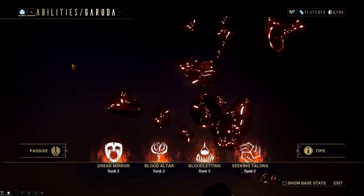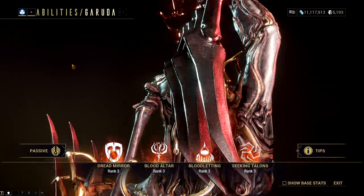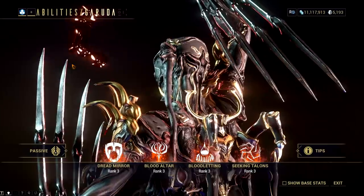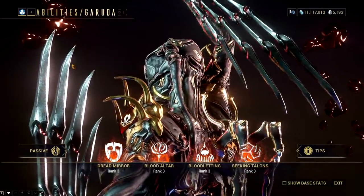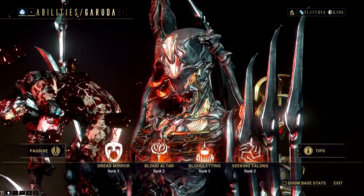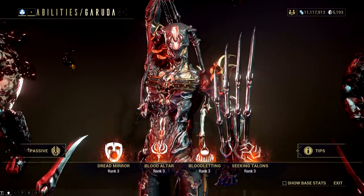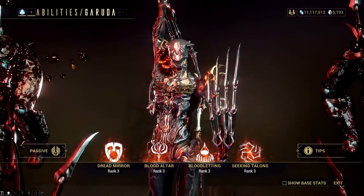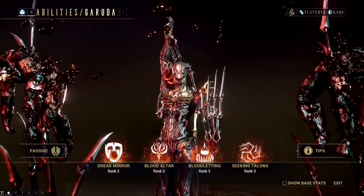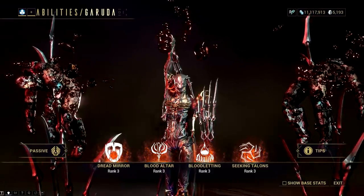Garuda is another tough one to crack. Garuda's abilities synergize well with each other, making it hard to pick which is iconic and which is not. But if I'm going to choose, it would be either Blood Altar or Blood Letting. Her second ability would create massive healing boosts for specific frames, while Blood Letting could give sustainable energy for high health frames. But what if Digital Extremes decide to give us Dread Mirror? That would make my day, as I already have some plans on how to break enemies with that bloody mirror.